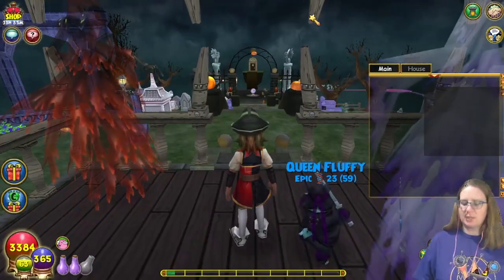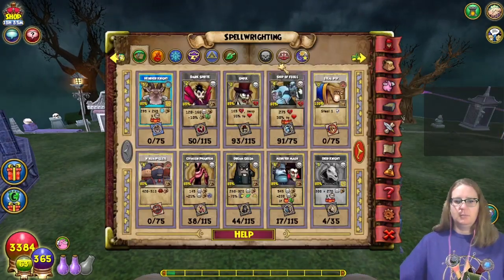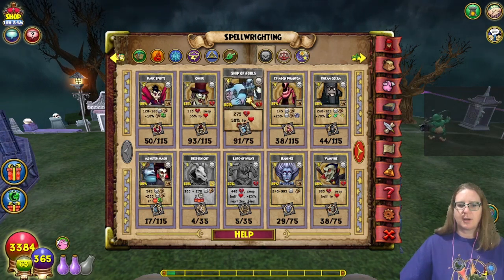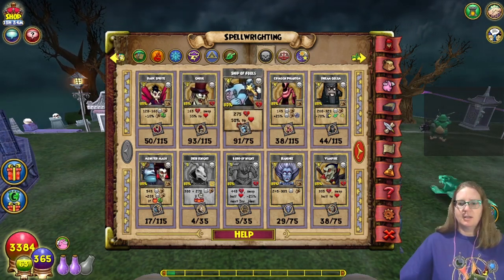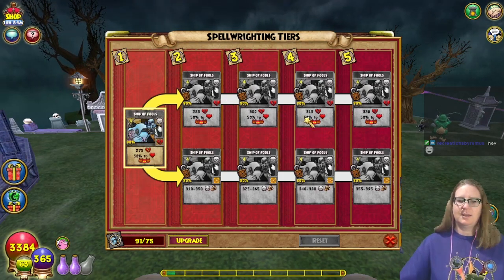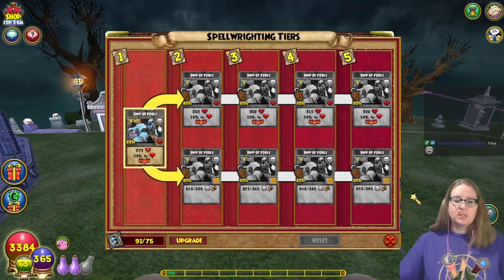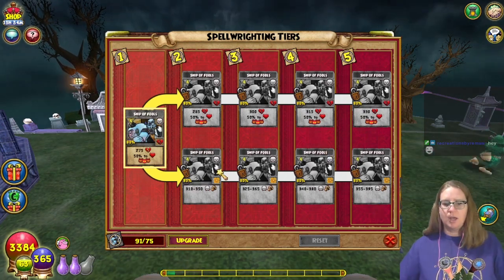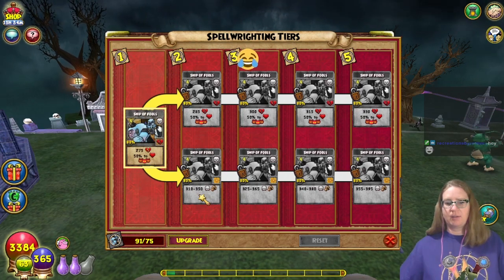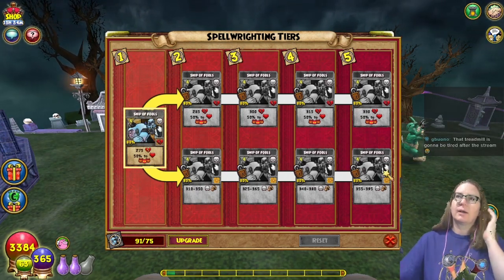Ship of Fools — I do believe it has a couple of tiers, still working on it. Click on death only, but yeah, monster matches already upgraded. Ship of Fools, yay! Okay, so there are two different paths for this one. The bottom one is just damage, that's nice — goes up. Let's see if I can do some math in my head right now; I believe that's 35.